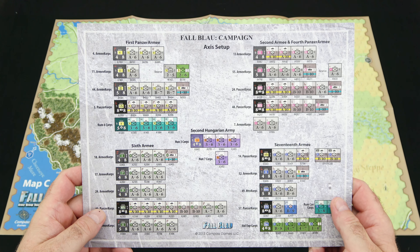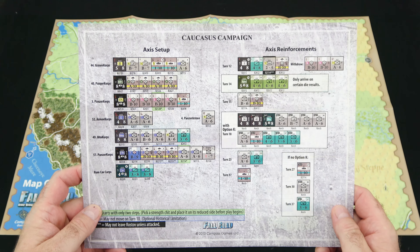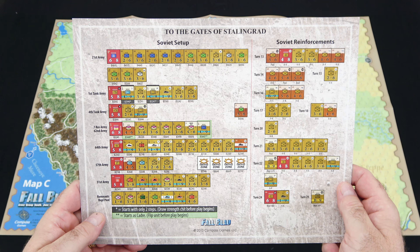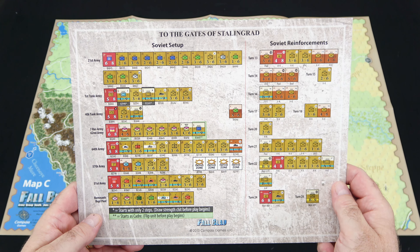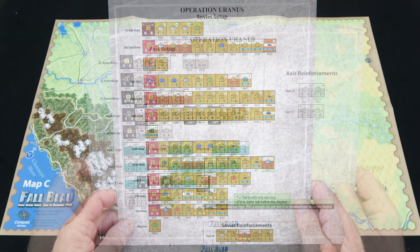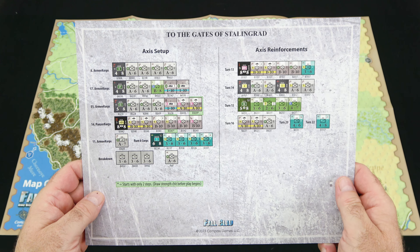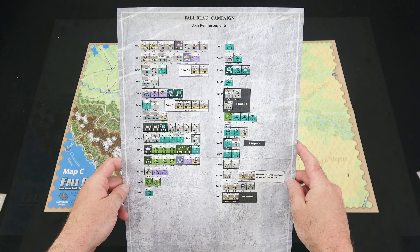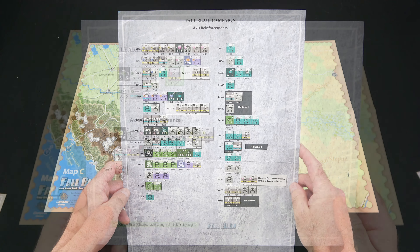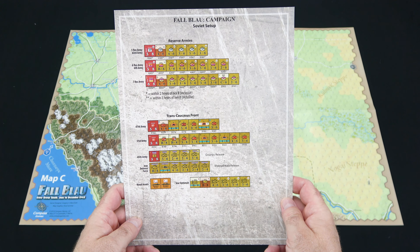Next, we'll take a look at the player aids. This is the turn record track, giving you all the information you need for each turn, with an explanation of all those bits of information at the bottom. On the back are the turn tracks for each of the individual scenarios. The next sheet has the victory point and replacement and support tracks, the support table, the Caucasus campaign support table, notes on withdrawals, and the Hitler directive chit. We also have the Soviet command and control table, weather table, Soviet army commitment numbers, maximum Soviet rail, and star optionals.